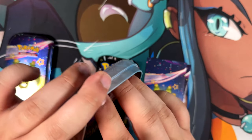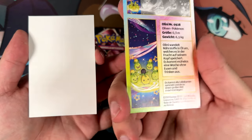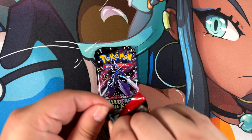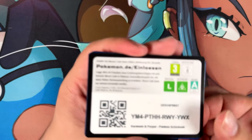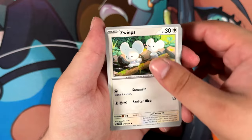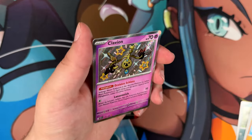Looks like we have a lot of Paldean Fates in this opening. Maybe this one will be the one where we finally get a special illustration rare. This one is in German. Two packs - not holding my breath for this one. The best card I've pulled so far out of Paldean Fates was that Hyper Rare Chan Pao, which is actually technically rarer than a special illustration rare. So I technically had more luck, but not the right kind. Would have preferred a special illustration rare, as I'm sure many others would have.